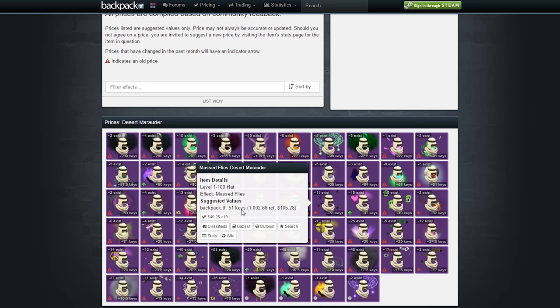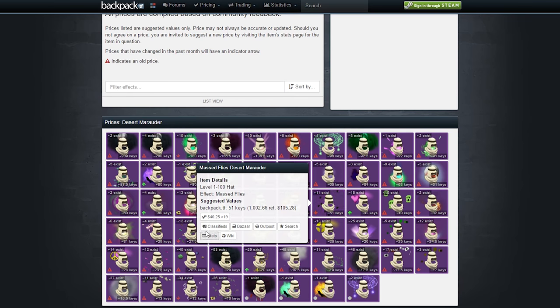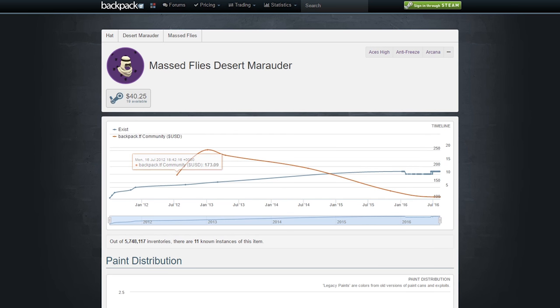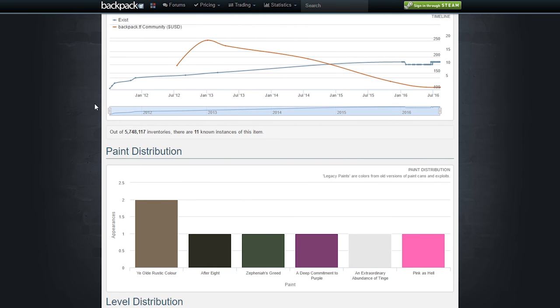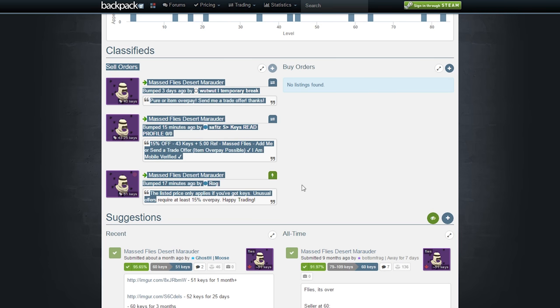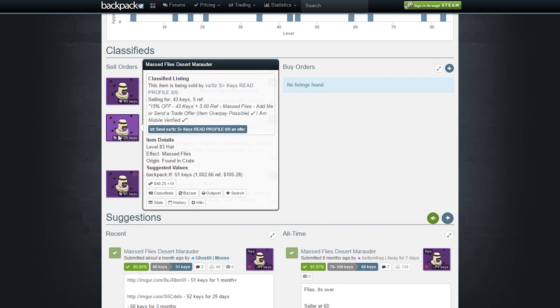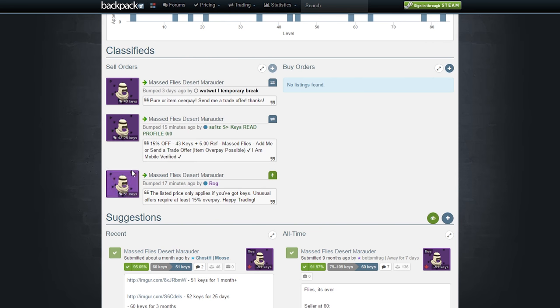Just by looking at this we can see it's priced at 51 keys and there are 11 of them in existence. Click on it for step two. After the page loads, scroll down a bit — on the left you have Classifieds, which shows what people are asking on backpack.tf. One guy is asking 40 keys pure, another 43 keys pure, and the last is asking 51 keys pure.